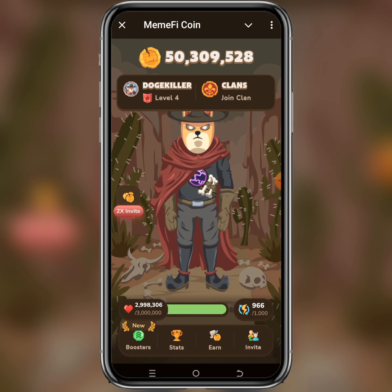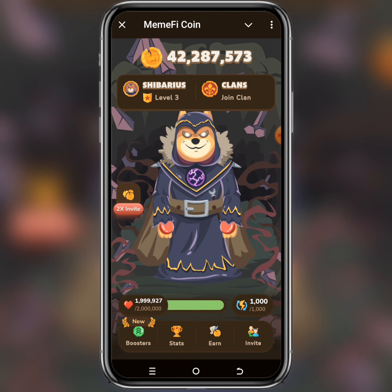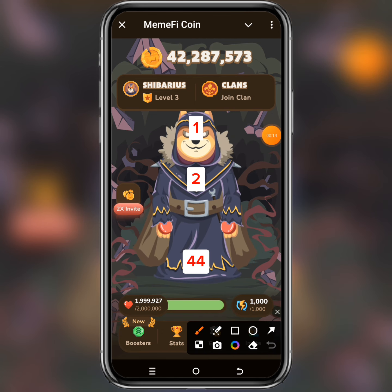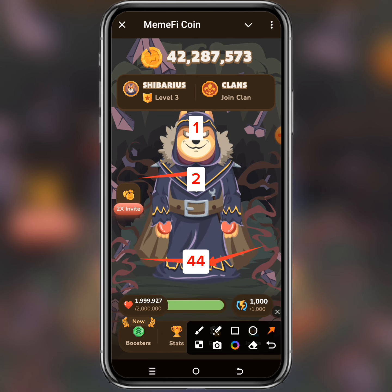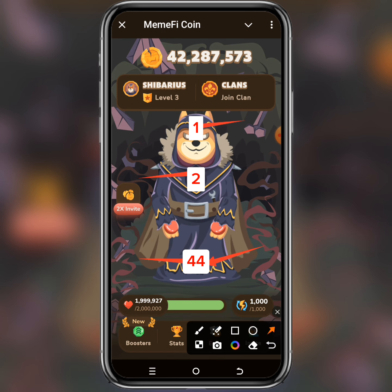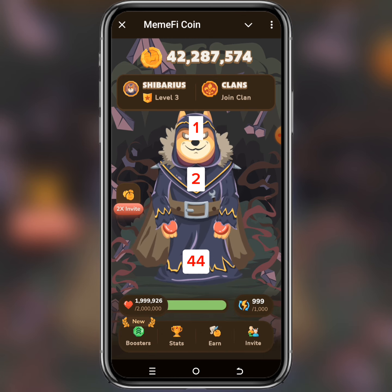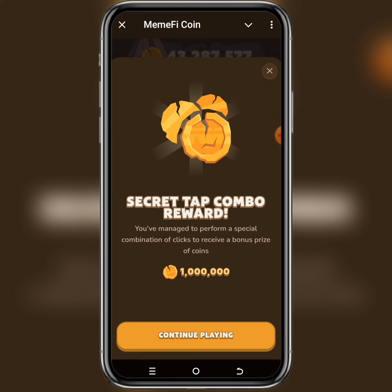Now let's move to level 3. The code is also 2-4-4-1. For level 3, the 2 is the chest with the round circle. The 4-4 is the legs — double tap the legs. The 1 is the head — tap the head, and you are done. As you can see, we have found the combo for level 3 as well. Please follow these simple steps.